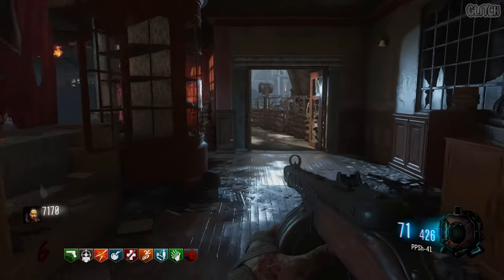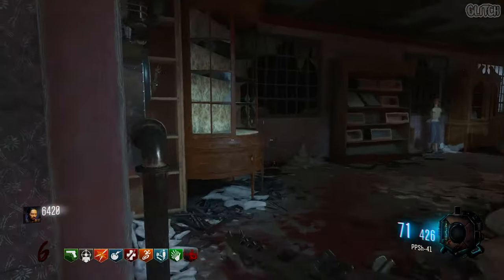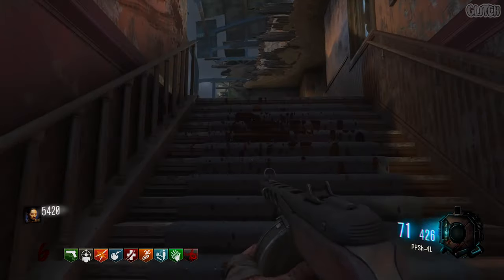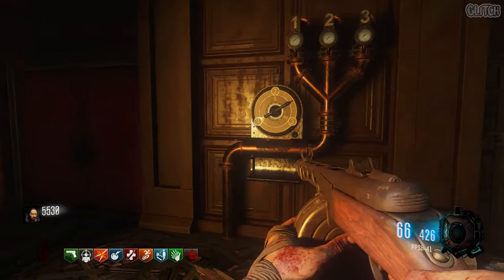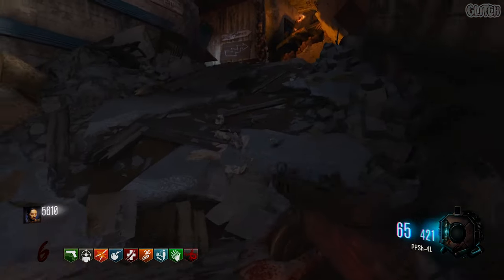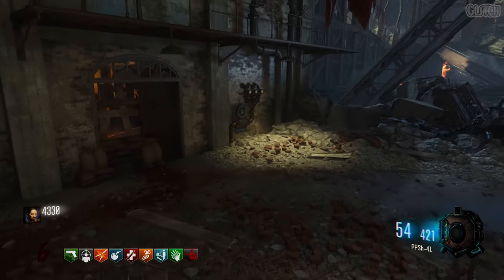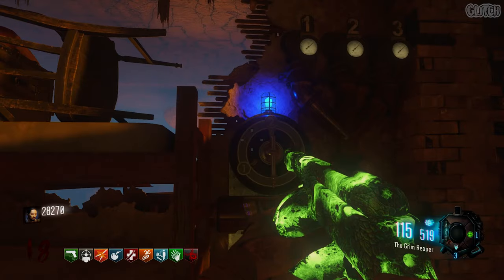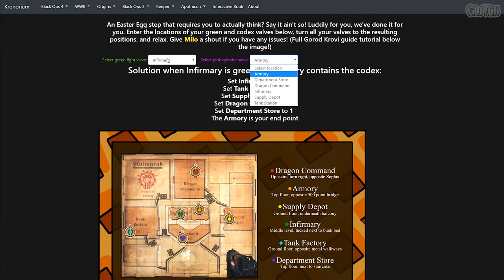Once that's on, go ahead and make your way back to the main map. What you must now do is check six valves around the map. The first one is in the department store — if you come up these stairs, it's located to your left on this wall. The second one is in the armory area, on the wall opposite the 500-point bridge. The third one is on the lower level of the supply depot, under the balcony next to the mystery box location. The fourth is in Dragon Command — if you come up these stairs and take a right, it's on the wall to your left. The fifth is in the infirmary, tucked in the corner by the bunk beds. The final valve is on the lower level of the tank factory next to a zombie spawn. I would recommend using Milo's valve solver on his website, which is powered by absolute travesties combinations. It makes the step ten times easier, and you can find a link to it in the description.